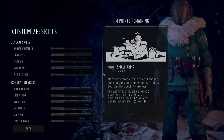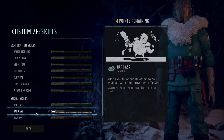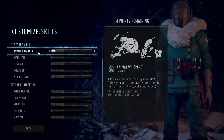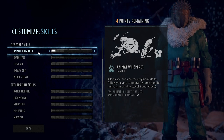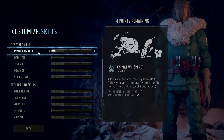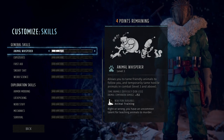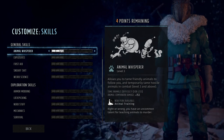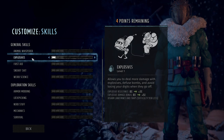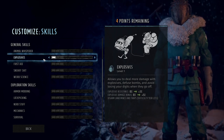The only weird one in my opinion was small arms being the shotgun skill. Now the rest of the skills outside of combat skills are honestly a little more important — they give you extra options to interact with the actual environment, as opposed to just combat. Animal Whisperer lets you tame friendly animals to follow you and temporarily tame hostile animals. You'll encounter animals throughout the game and if you have Animal Whisperer you can make them your companions. At level 3 you get an ability to actually train animals mid-combat.